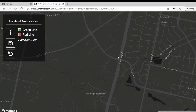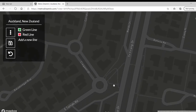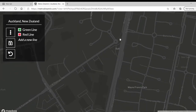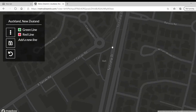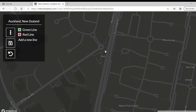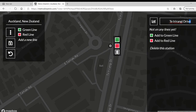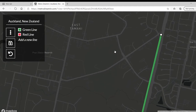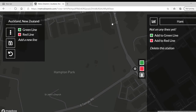Now we're going to have it go up here to East Tamaki Road. Oh wait, this is a roundabout here — that would be fine. We're going to put the stop right here in the residential area. We made that East Tamaki Road — adds a green line. Then we're going to put a stop here at Hampton Park and Accent Drive — we'll call the stop Hampton Park.